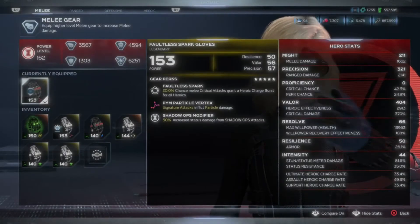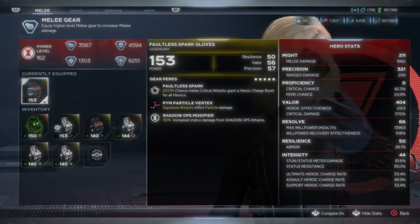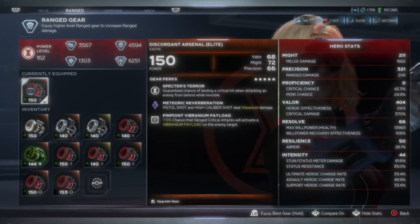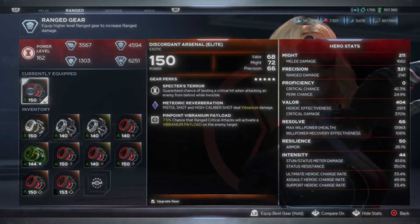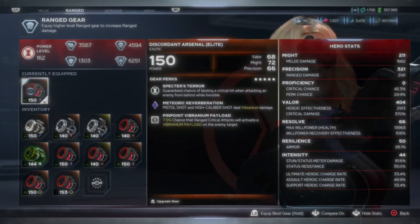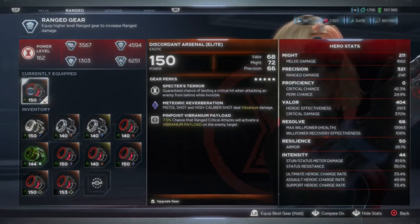Looking at my melee gear, I'm running the Faultless Park. Honestly the sad part is the farm — it would more likely be a pain to hunt, but it's definitely worth the effort, especially if you get decent rolls on it. For my range gear, I'm running the Discordant Elite — I got a god roll for my playstyle. The Specter's Terror is a good reason I can run zero proficiency, and with the payload, all my range weapons can proc Vibranium. I mainly focus on high caliber, but it's always depending on the situation.